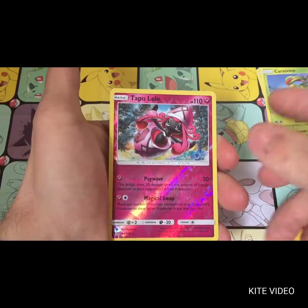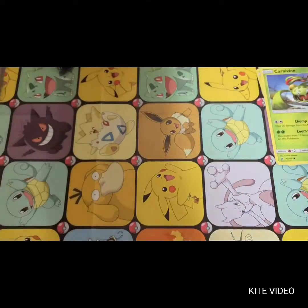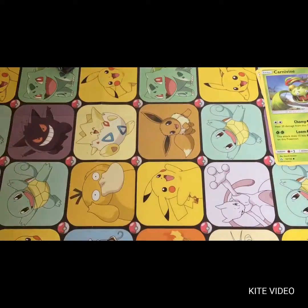The reverse is a Tapu Lele, which I think I need — cool, we're in luck on the reverse. And a Lickilicky as the Regular Rare. We'll put them at the back.